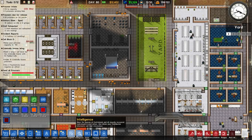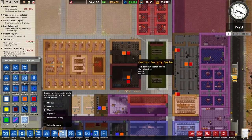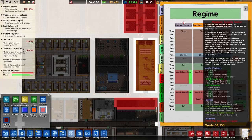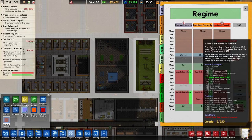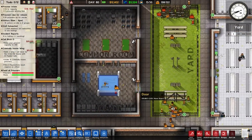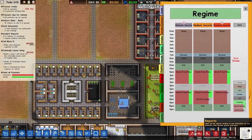We'll have to change the deployment now. Custom sector — medium and max for those zones. Medium for these two, and the yard they'll have access to. Checking our grading: max-sec is 34, medium-sec is 124, super-max we don't have but it's minus five. They don't have access to any chairs, pool tables, or anything like that. We'll keep it like that for now and see how we get on.